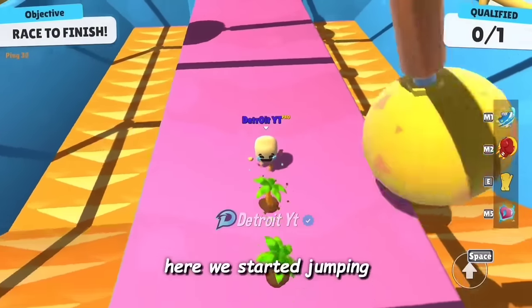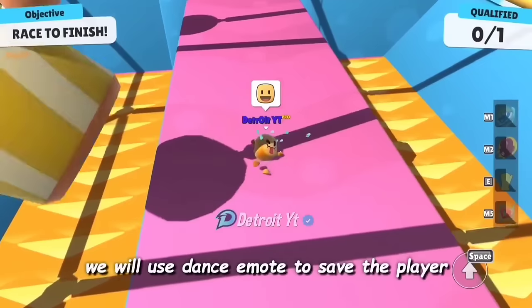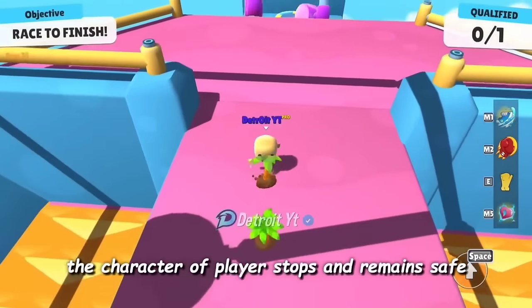As you can see after we started jumping, the moving hammers may seem like we have to evade them. We will use the dance emote to save the player — in this way the character of the player stops and remains safe.